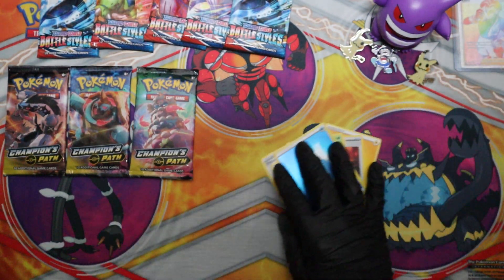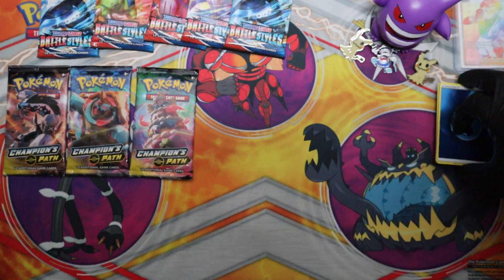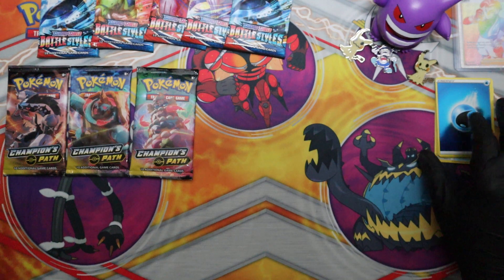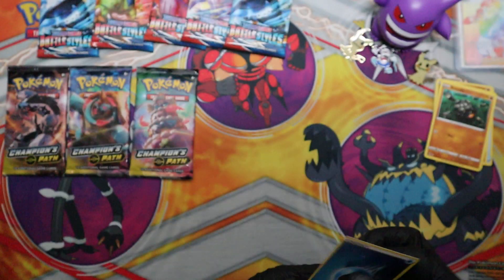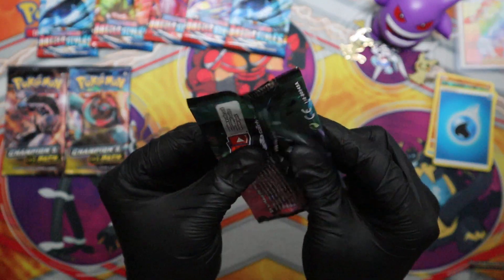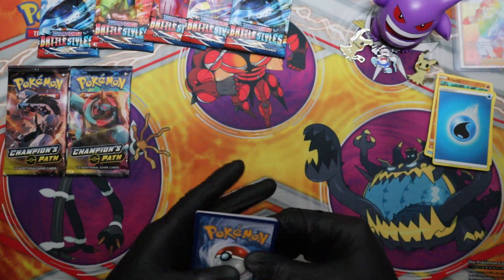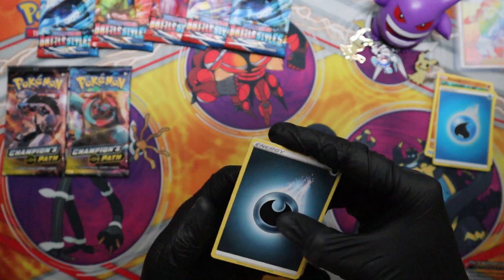By the way, I'm using my new mat from the last episode — this thing is sweet. There's something under my mat, a rubber band. I do really enjoy these; they have really cool, awesome effects. Can we get ourselves another full art? That was kind of weird the way that one was placed — I don't know what was going on with the way the cards were in the pack. Some kind of mistake or something.